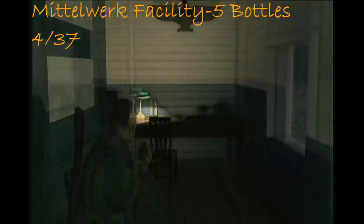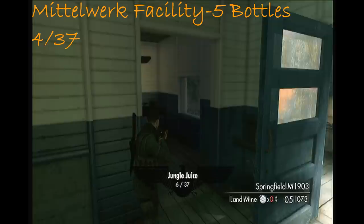This is a middleware facility. The building on the left at the start - in this room, shoot that to get number 6.